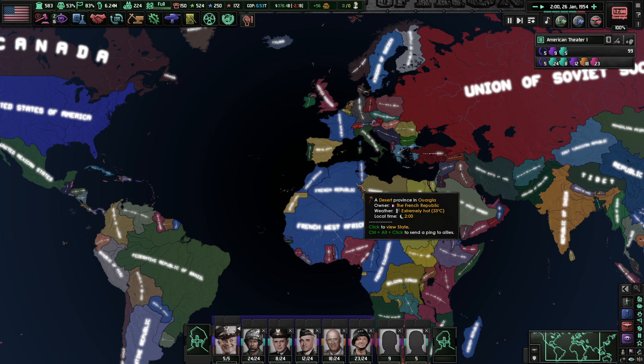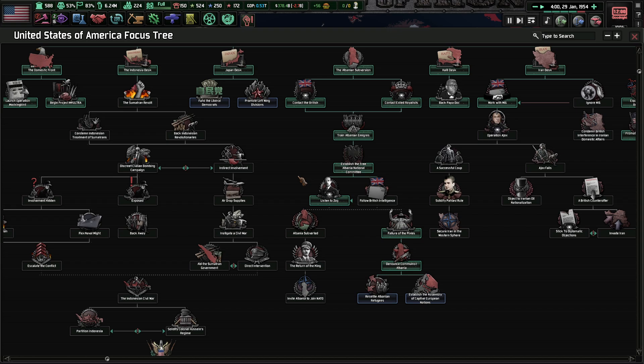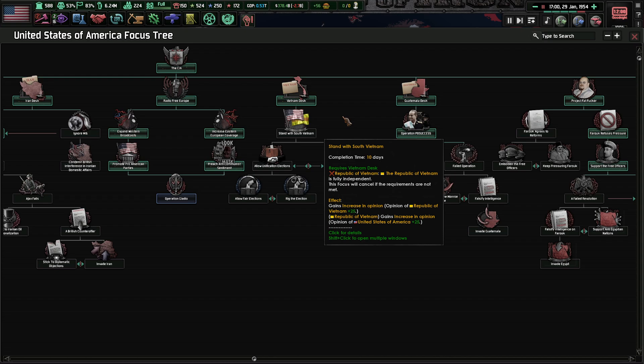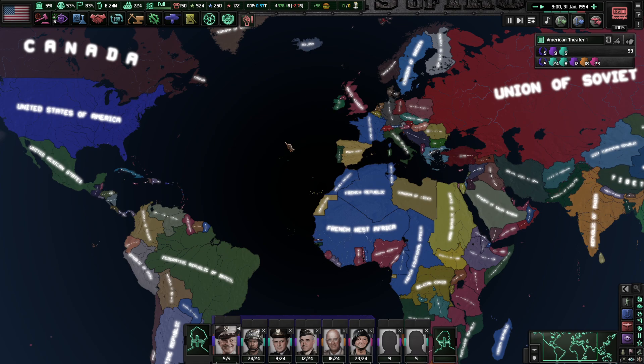I just wish the Americans had more content — I feel like what we can do is surprisingly limited. A lot of our focuses are just locked behind other countries doing events. We don't really get the opportunity to push anything. Like Indonesia — we have to just wait for this Marian revolt to happen. With Iran, we just got to wait for the British to do this. Vietnam — this is my past because we already helped the French. We can support the new regime, but most of our focuses involving other countries are already done at this point.